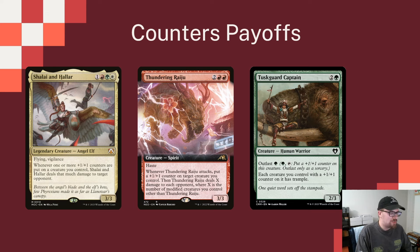Shreinhalar says whenever one or more +1/+1 counters are put on a creature, it deals that much damage to target opponent. This is a very easy way to dole out damage as we put counters on our creatures. Thundering Raiju is a card that doesn't see a lot of play, but this feels like the deck for it — whenever it attacks, you put a +1/+1 counter on target creature you control, then it deals X damage to each opponent where X is the number of modified creatures you control other than Thundering Raiju, and every creature with a +1/+1 counter is modified.